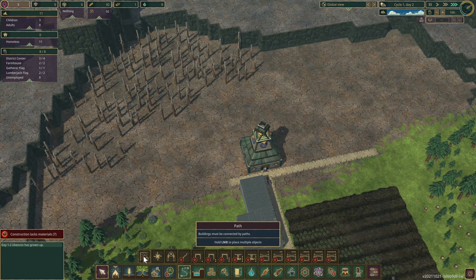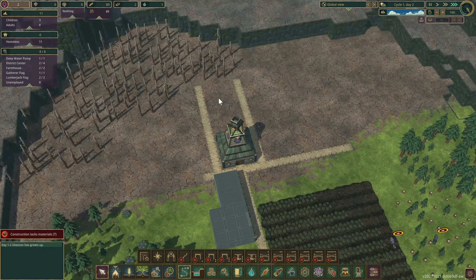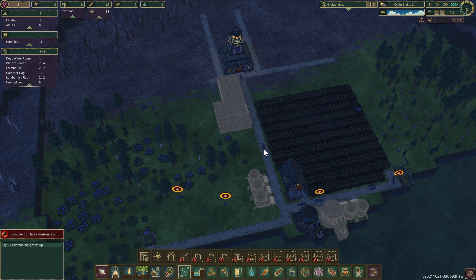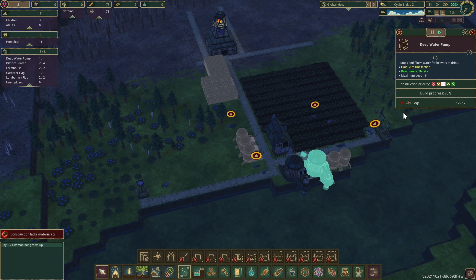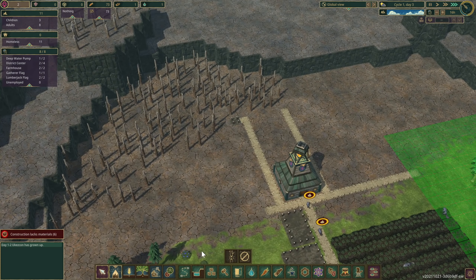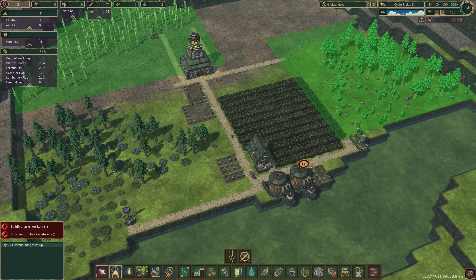We could probably throw another lumberjack back in here. Water's coming in. Do we want another lumberjack right now? It probably would be ideal so we can get things built faster - we need to get our water and stuff done. Let's prioritize water storage. We'll throw another lumberjack flag over here and mark this area to cut. Our field of carrots has been planted - hopefully that'll help!